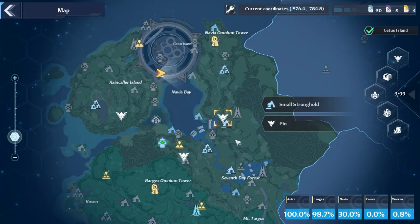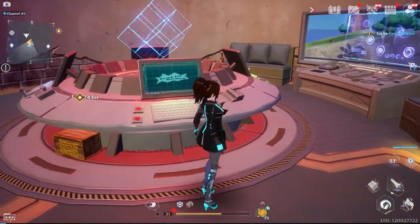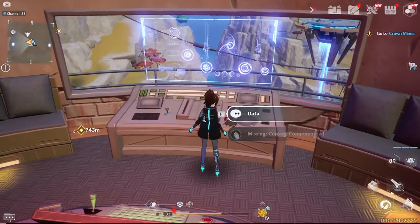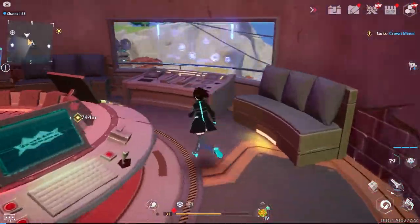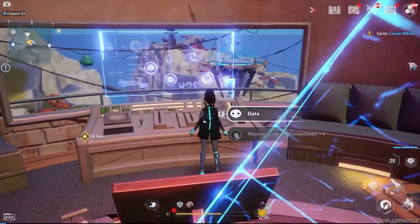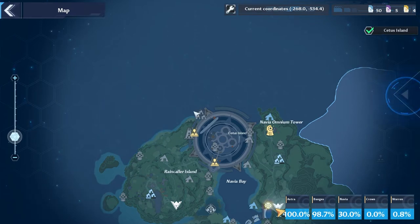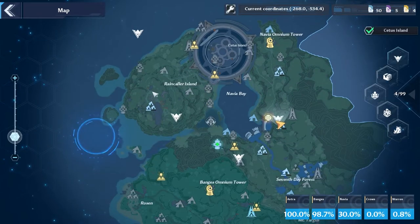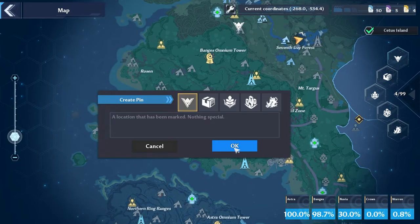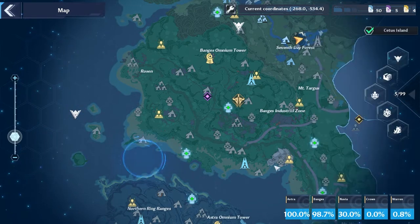Now we're going to head over to the third tower, which is right over here. This third tower is going to take you on a little bit of a hidden questline. It says you're missing console components. Basically, you're missing a hidden questline item that you get over in Banjus and over here. I'll go through this as I can — right out here is a Hyena hidden secret base that you have to access. However, to access that base, you need to do the base from here first. It's a little bit of a hidden questline, so I will go through it with everyone right now.